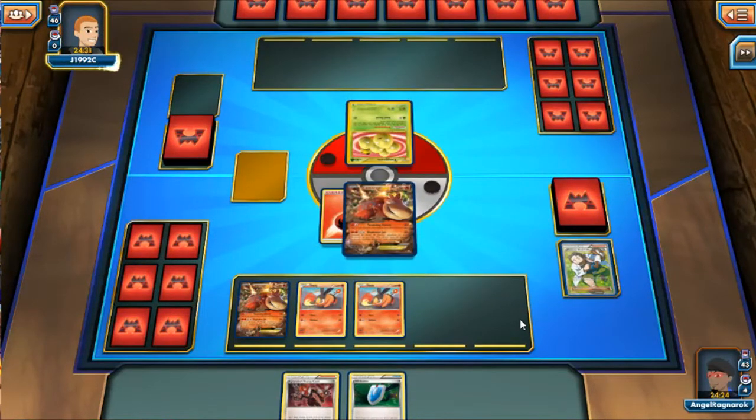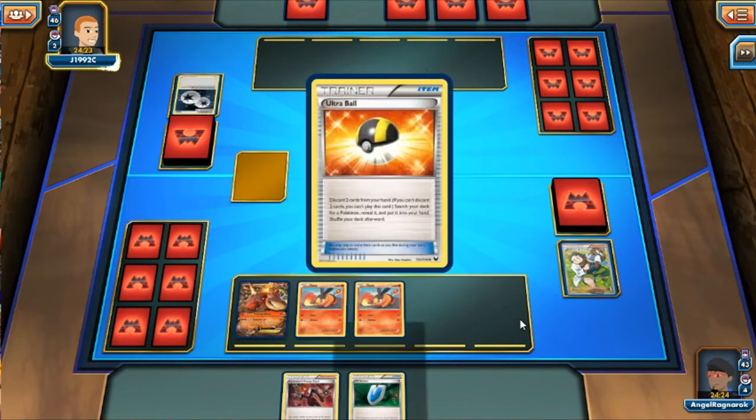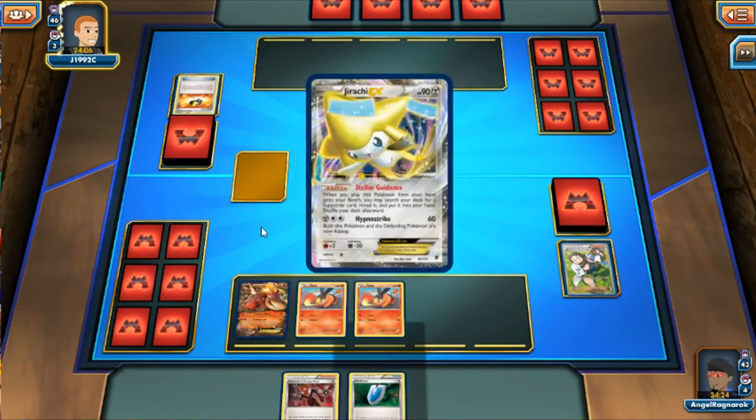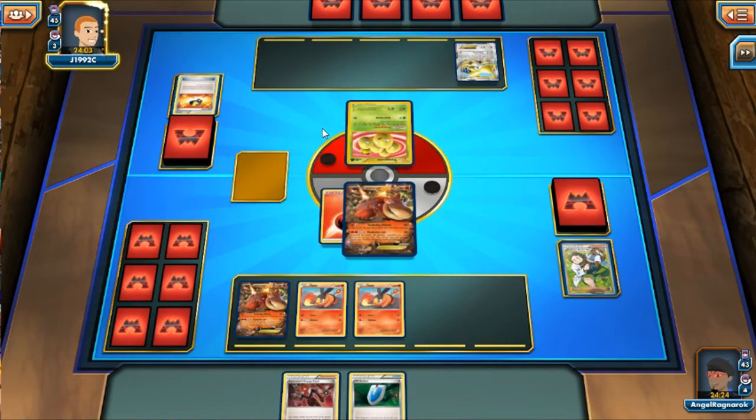I put down two Tepigs just in case he prizes one or catches one — you can always have another Emboar ready. Emboar is pretty much the backbone of the whole team so you need to get him out quick. Luckily I'm able to get a VS Seeker for my Birch so I can try to get another seven-card hand. My opponent has a pretty bad hand starting off — he has Jirachi, which does help with consistency via Stellar Guidance.